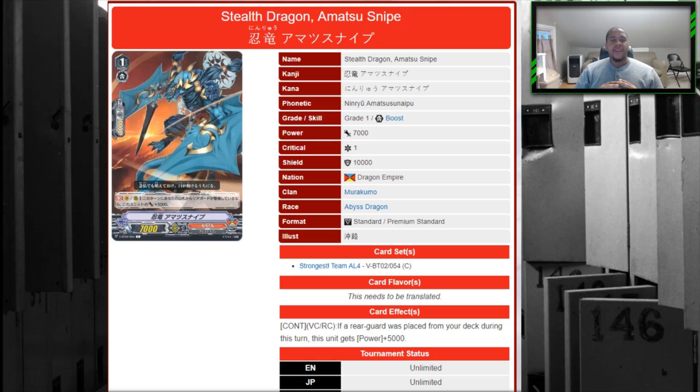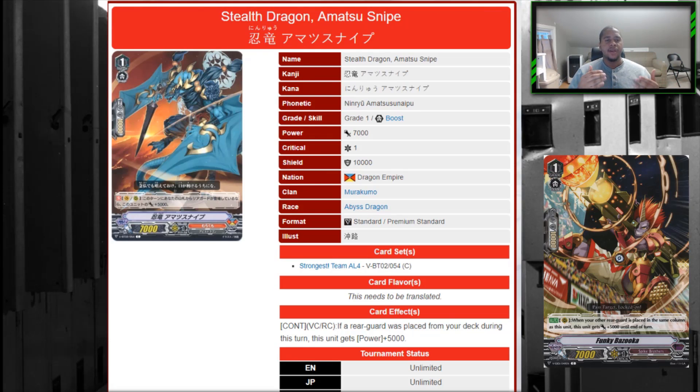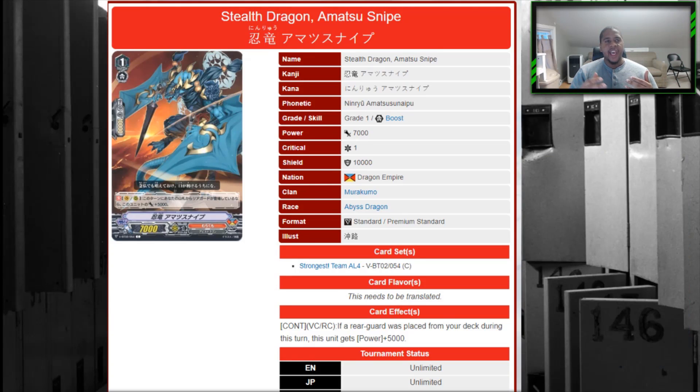Next is Stealth Dragon Amatsu Snipe, a really strong rear guard. Unlike Funky Bazooka from Spikes, this card just needs you to place a card from your deck — and all versions get plus 5,000 power. That makes for an easy 12k booster. As the game progresses, your grade threes will often pull something from your deck, and it synergizes with Million Rats and the panther. Having multiples on the board doubles or triples the effect — it's really strong.